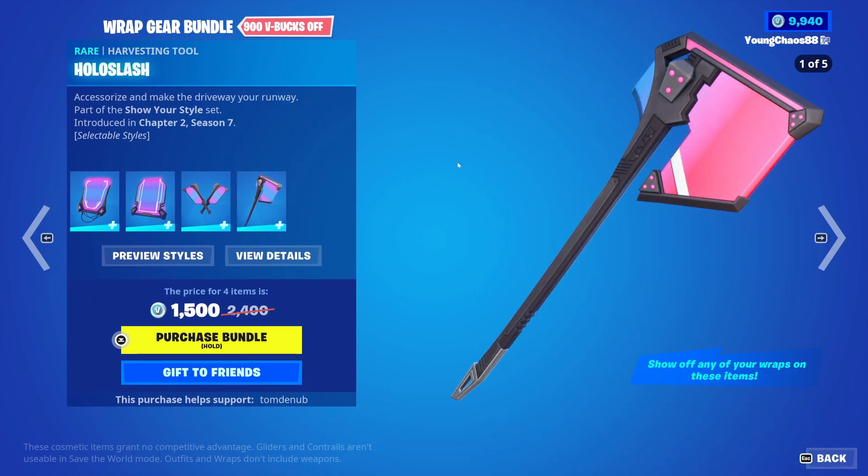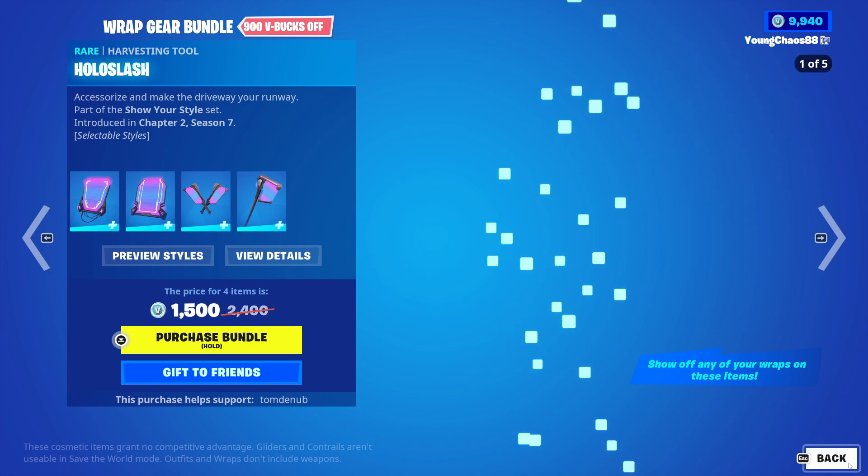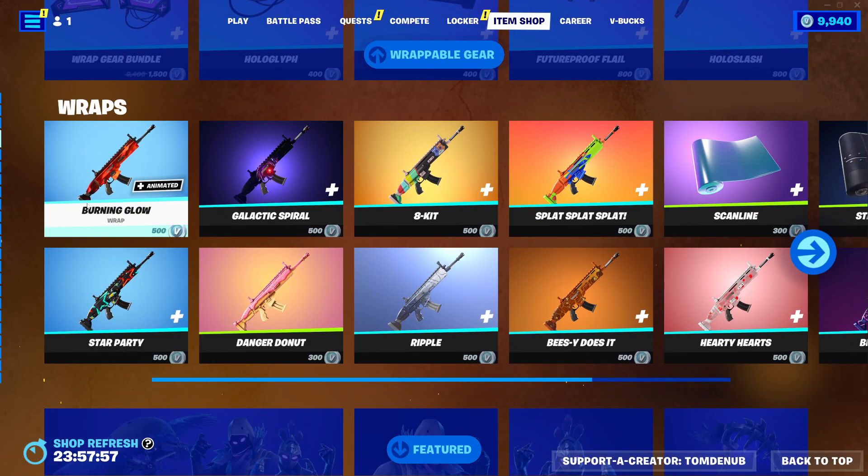And then we also have the Hollow Slash, a harvesting tool, 800 V-Bucks. This one is a little bit different than the Future Proof Flail as it has a default swing animation and all that. Once again, primary colors and wrapping. And you can buy everything else separate.